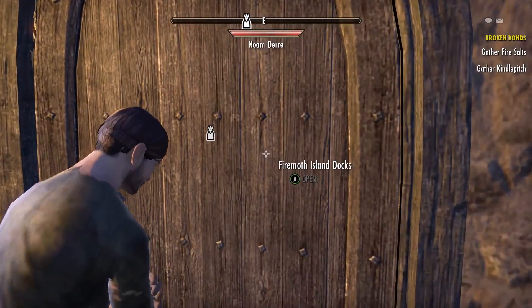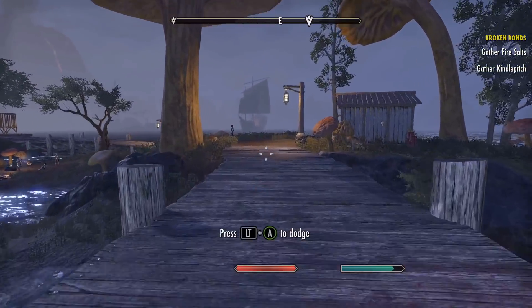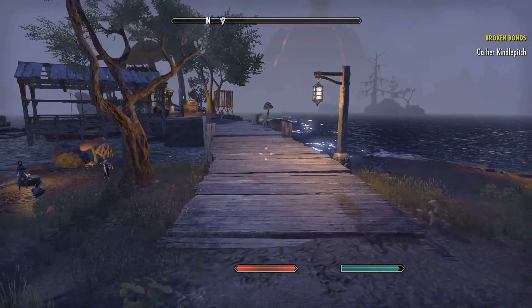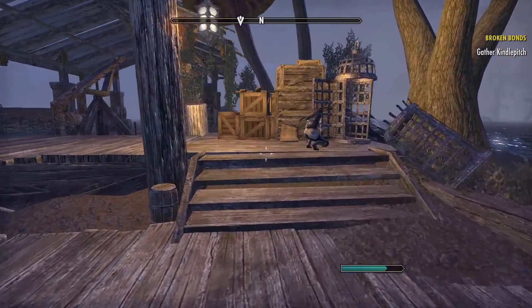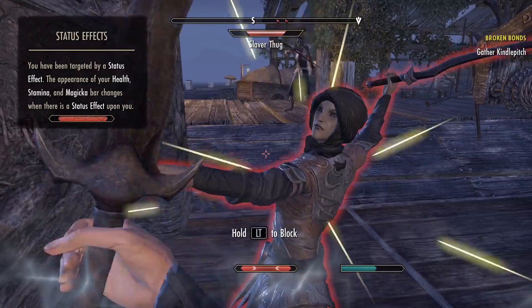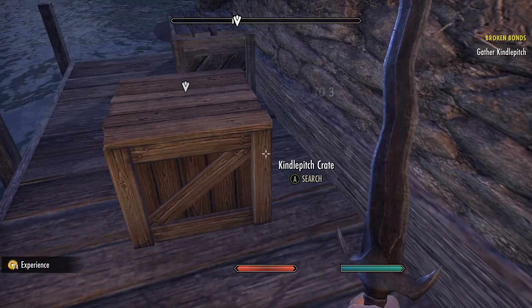Press A to open the door to the docks. There are a bunch of enemies out here - you can try to sneak past them or just run past most of them with the left stick. Press A to grab the fire salts in the barrel. Then turn around and head further out to the docks. You may get shot a bit by enemies on the way. You have to fight the two people out on the docks - it won't let you search the kindle pitch until you fight them. Use your combat skills - basically just hit the right trigger. Slash through the slaver thug and hold left trigger to block. Varian is also helping with arrows. Once they're down, press A to search and take the kindle pitch.